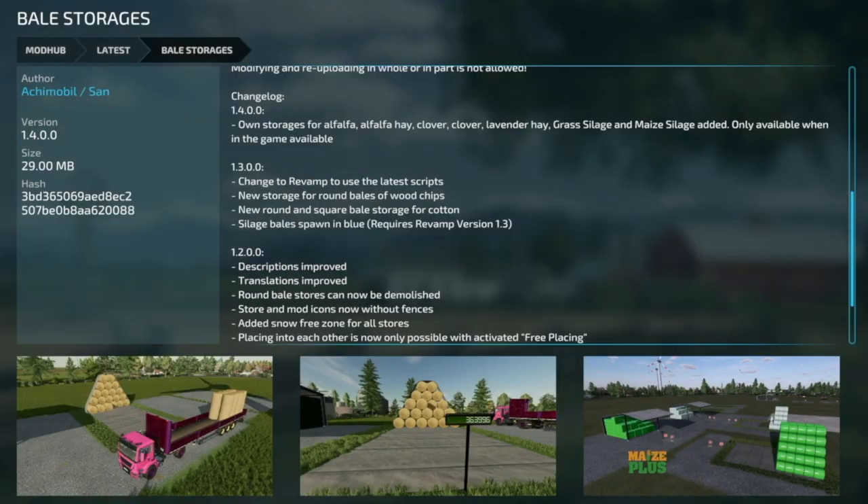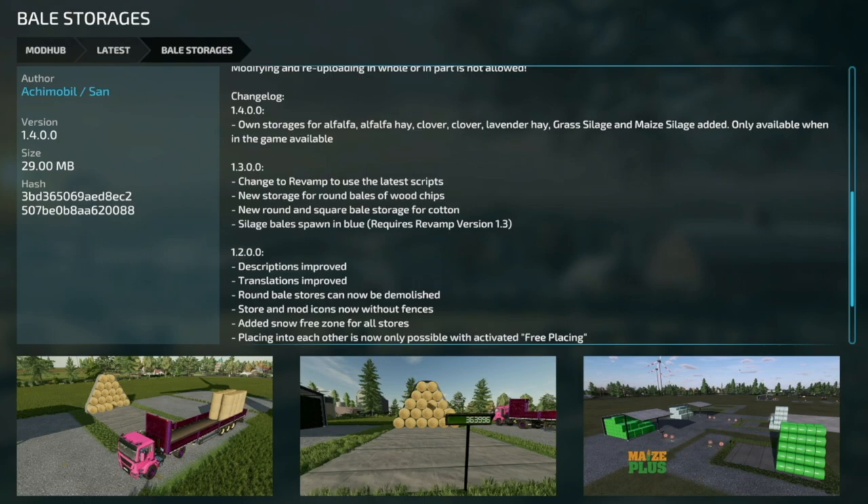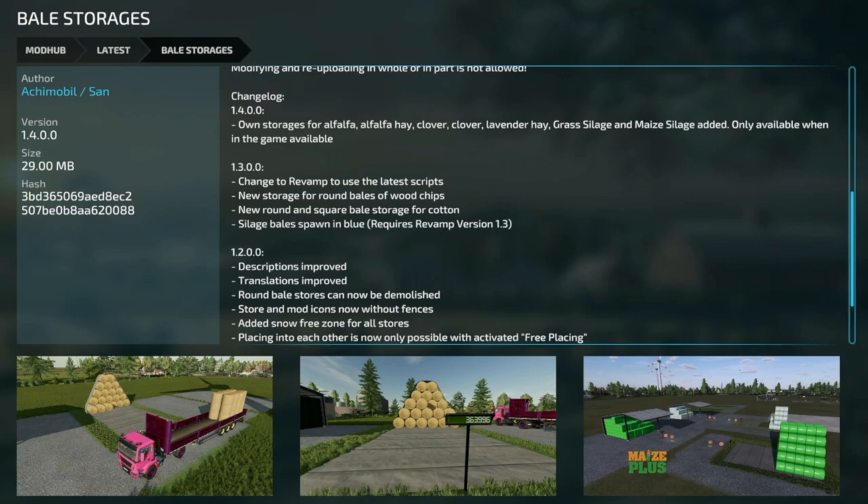Next up is an update to the Strobel Bulk Tender version 1.001, which fixes some minor bugs. Your last mod today is the Bale Storages update version 1.4 — own storages for alfalfa, alfalfa hay, clover, clover hay, lavender, grass silage, and silage have been added. However, this is only available when you have MaizePlus installed.